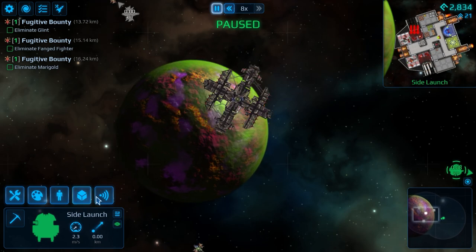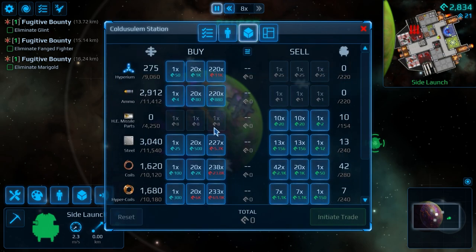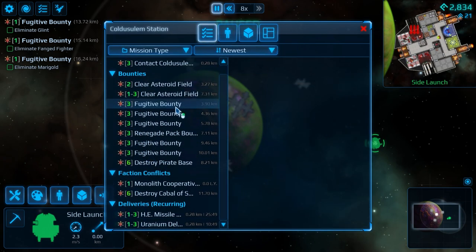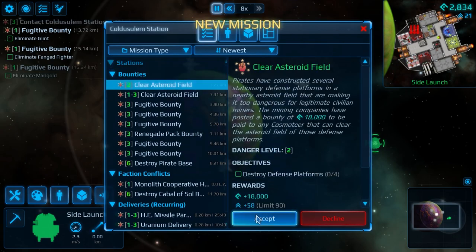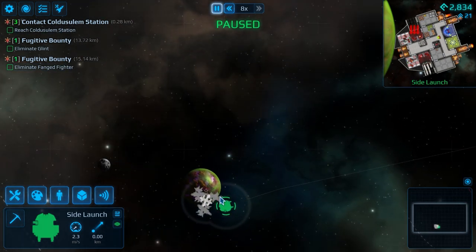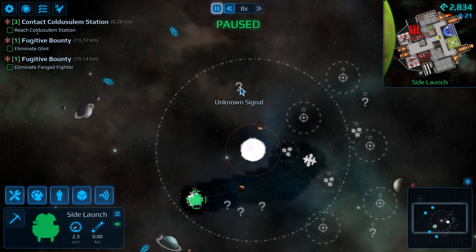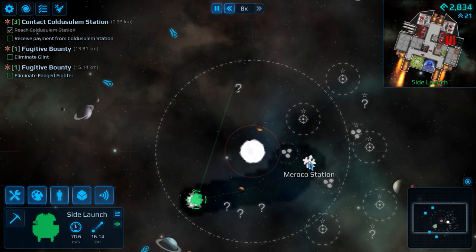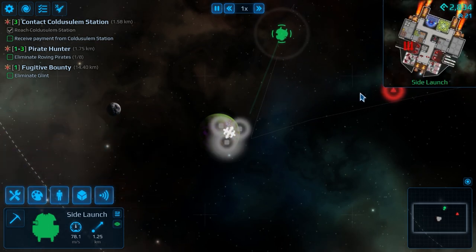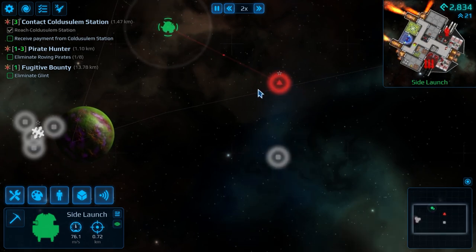We found another station. The main thing is it doesn't have much — that's the downside of this build. Trying to reach another station to pick up supplies. There's an interesting situation: this guy's stationary. A pirate — he must be engaging with someone.